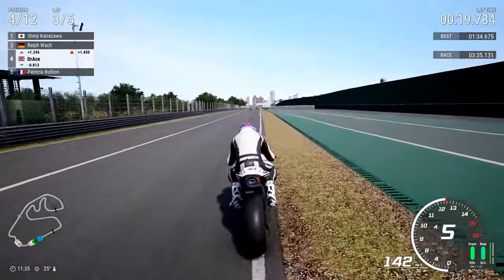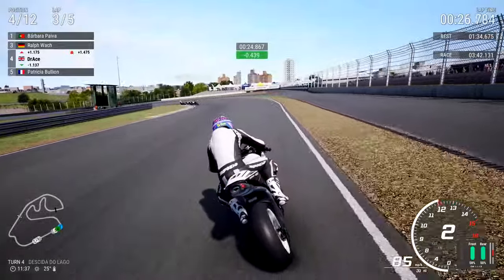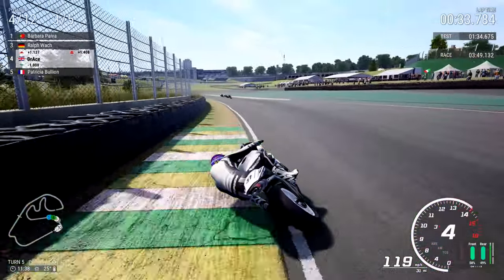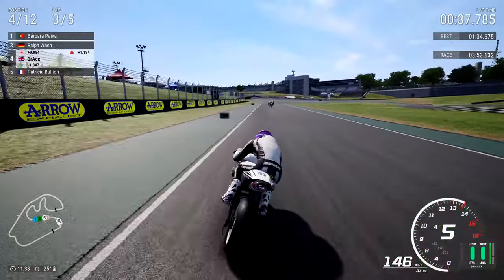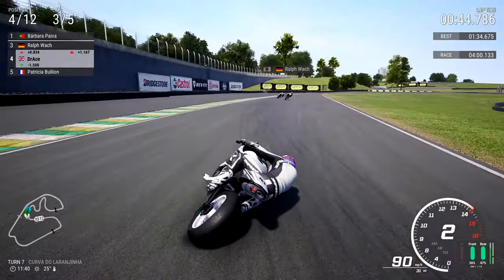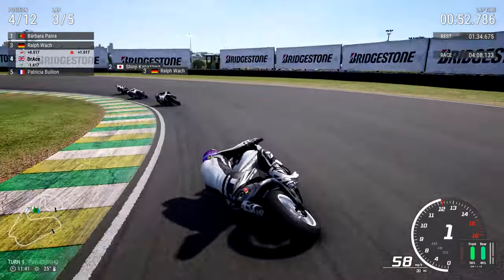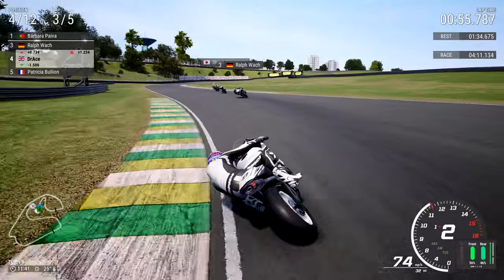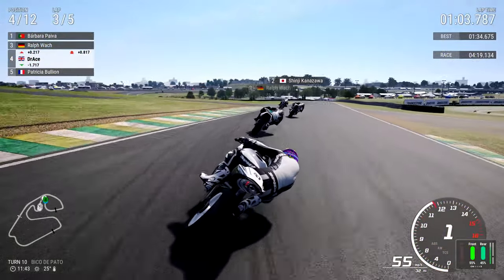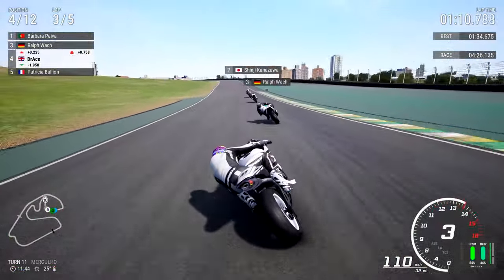I mentioned earlier about that bloody floating head thing - I don't know whose head it is, maybe Shinja Kanazawa or whatever his name was. You can see something floating above the rider in first place. It might be Barbara Paver who's leading this Grand Prix, and I can still see this weird halo thing. It's quite irritating, I don't know why it's there. It's 25 degrees here in the stunning city of Interlagos. Only two and a half laps remaining, the penultimate lap is upon us in a moment's time.